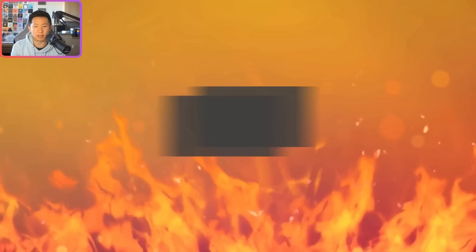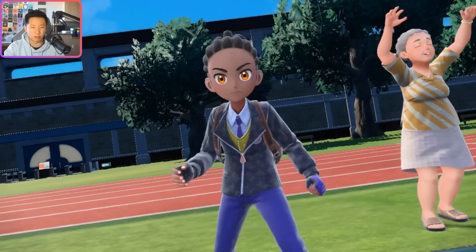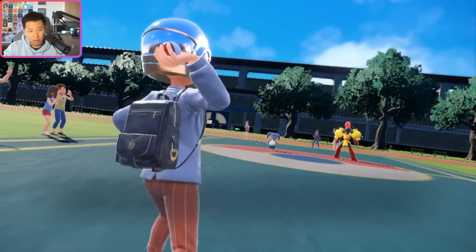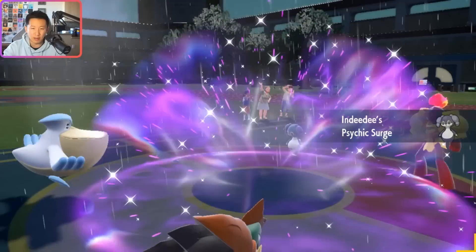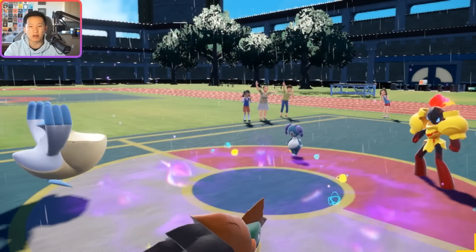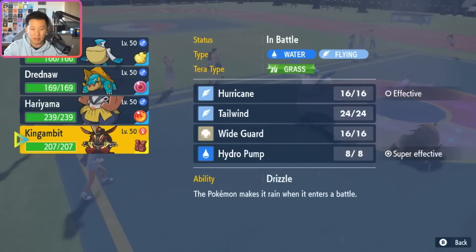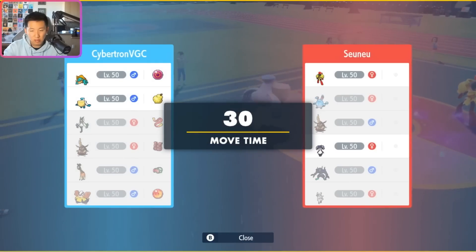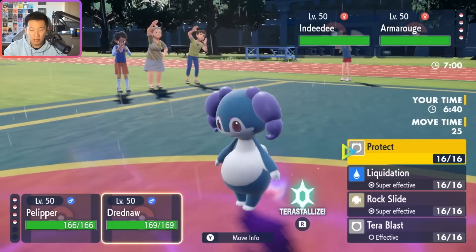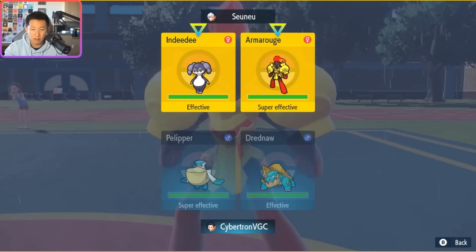Meowscarada is really good here — especially as a lead to U-Turn out, with Flower Trick being able to crit through Grimmsnarl's Reflect. I'll go Armoruge-Indidee. Do they just go for Trick Room? I could try to pick up a quick KO and then Wide Guard, or Wide Guard right now. If I'm them, I'm definitely clicking Follow Me. Wide Guard into Rock Slide gives me a flinch chance — if they flinch as they try to Follow Me, it really messes them up. Setting up Trick Room in this matchup isn't that bad.